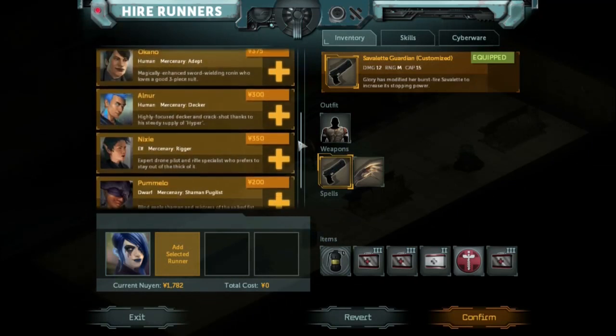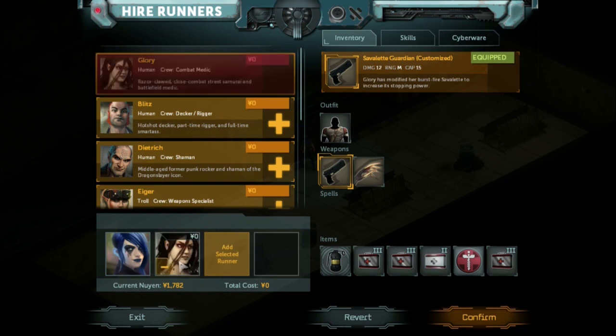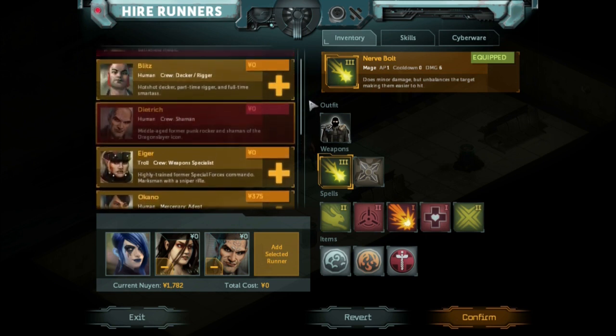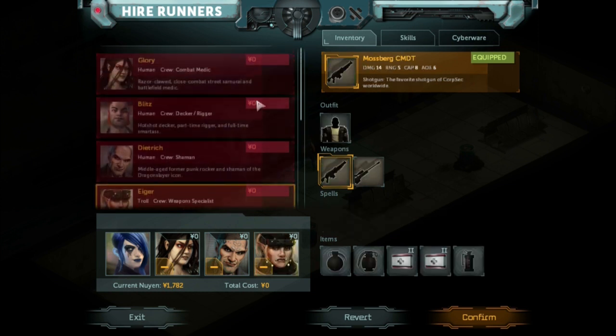First of all I need to assemble my squad - there are a lot of different people to choose from. I normally always run with Glory, and then Dietrich - I believe that's how you pronounce his name - who is a mage, so I'll be taking him. Actually, it's not Glory with a sniper and shotgun, that's Iger. Glory is the one with a very good pistol who can attack multiple enemies and also has claws, so I'll be leaving Blitzen and the others behind.